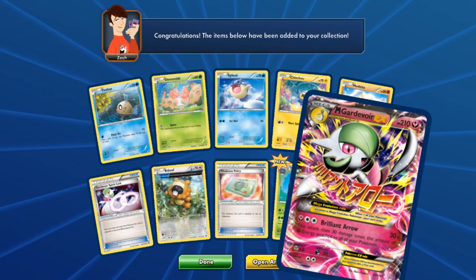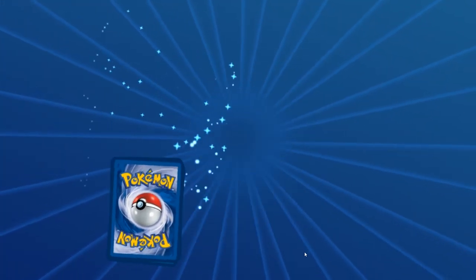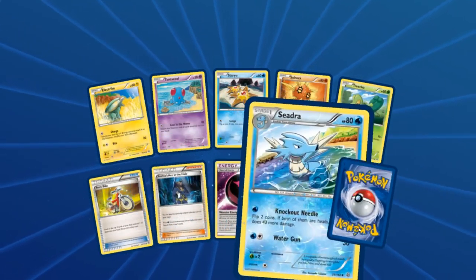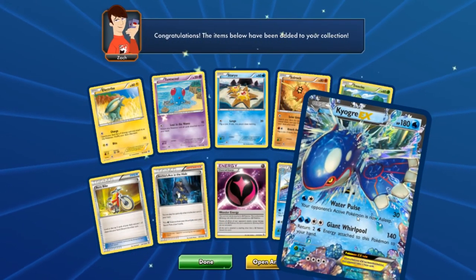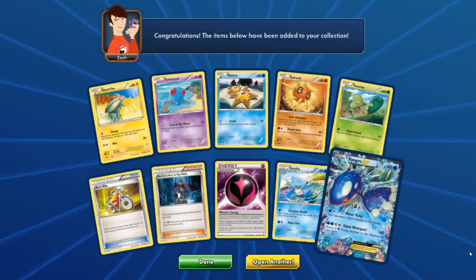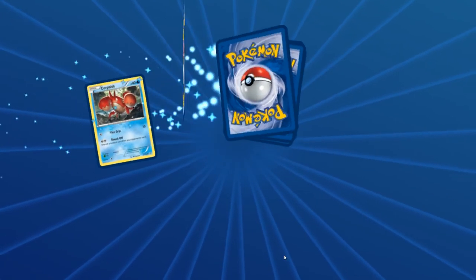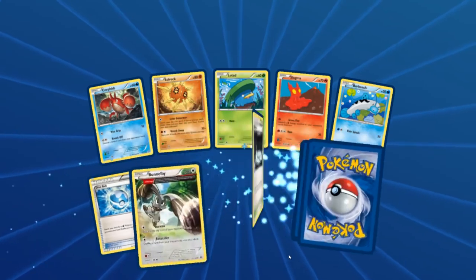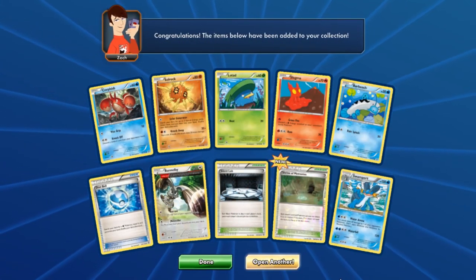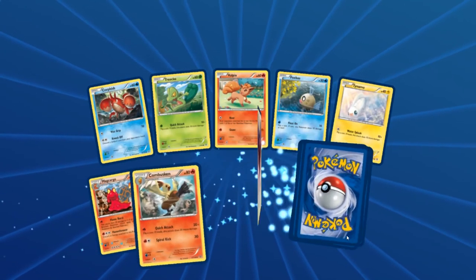A Mega Gardevoir EX — oh my goodness! Now I need two more Gardevoirs for a 3-3 line! That's 12! And back to back — a Camerupt EX! Back to back EXes! I am losing my mind! So we've got the Swampert too. I think we're at 13 now — correct me if I'm wrong in the comments below.